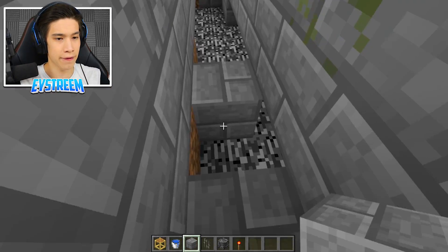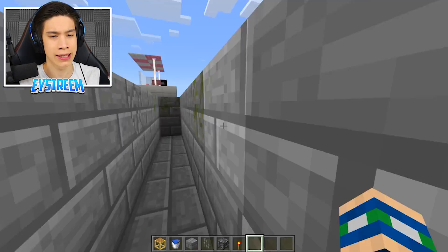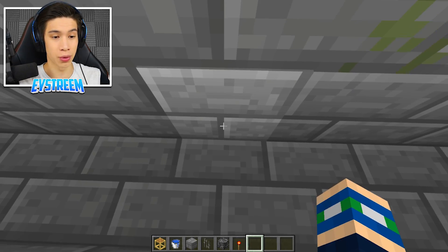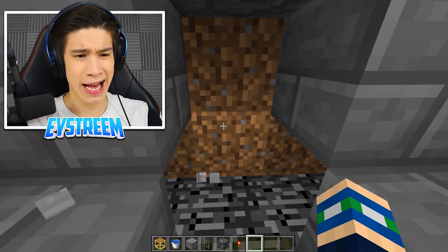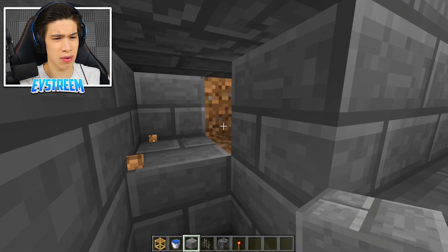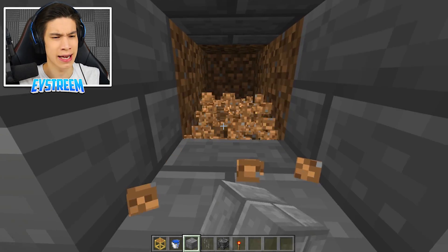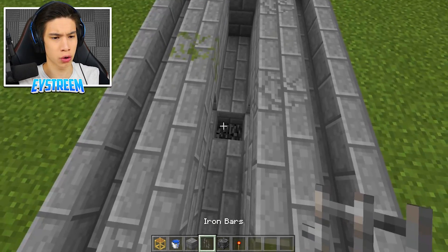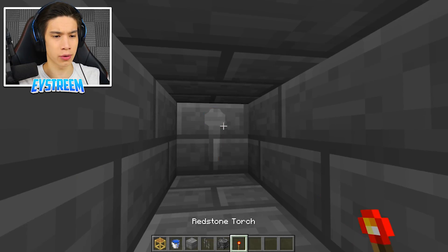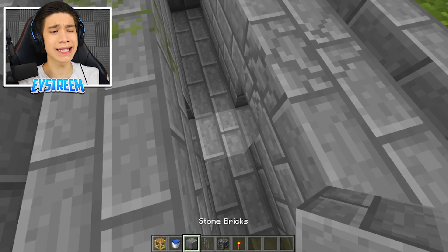Then look for the center of your path and dig a block out on each side. Fill those sections in with stone bricks going about two blocks back from center, then fill that in decoratively with stone bricks. You should have something that looks like that. Then grab your redstone torch and place it at the very back, and place iron bars in front of it. Then do the exact same thing on the other side.